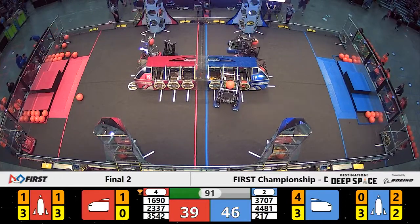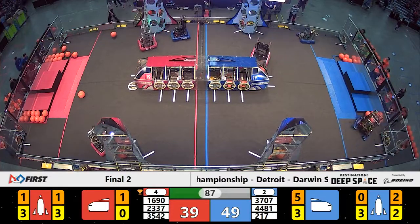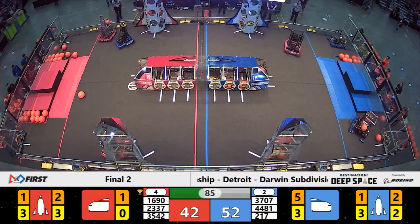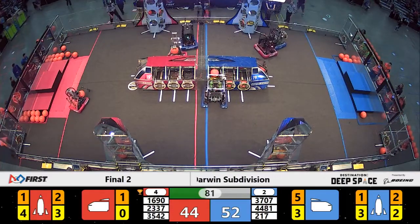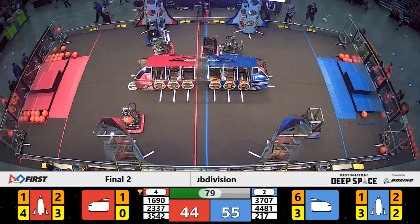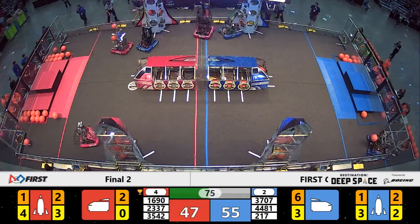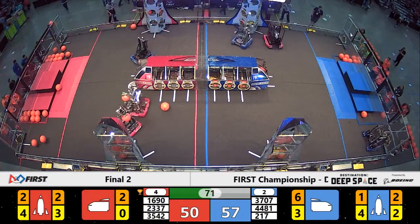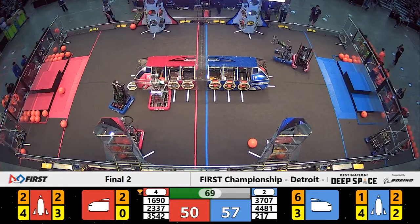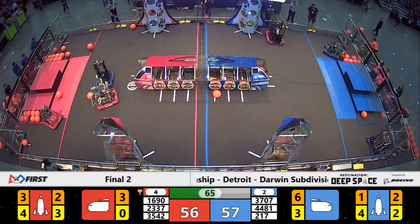Red alliance side of the planet — 1690 trying to get into position. Red alliance defender is there. They deliver their payload and move off. Team Rembrandt's on defense, deep inside red alliance territory. Near side of the field, 3542 delivers cargo to the lower level of the red alliance rocket ship. 3542, your alliance captain is Team Speed.